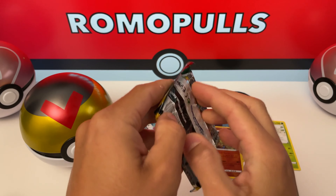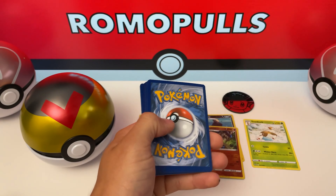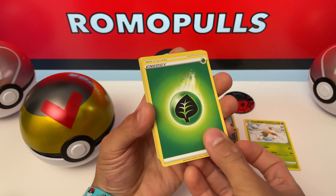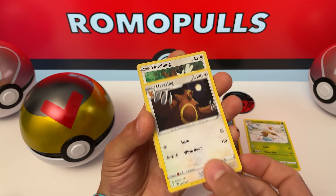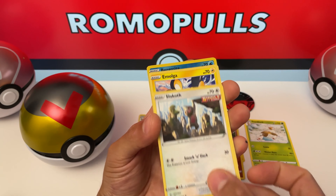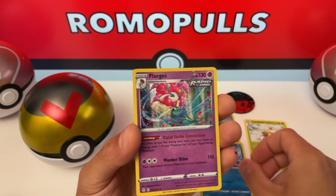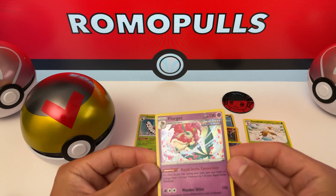Evolving Skies. One, two, three, four. Energy, Digging Gloves, Swoobat, Ursaring, Fletchling, Love Disc, Gossiflower, Slackoth, Emulga, Reverse Hollow, Bergamite. And... whoa. Who's this guy? Florgas Rare Hollow — that's really cool.